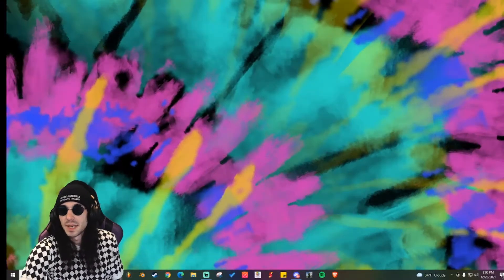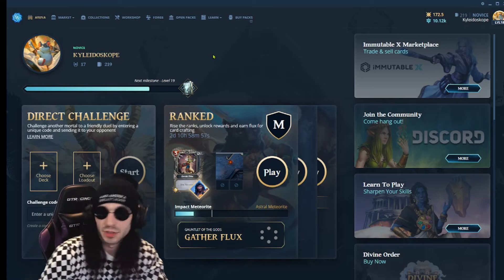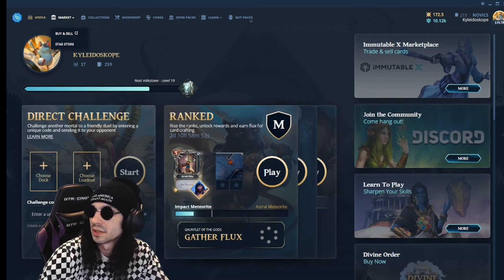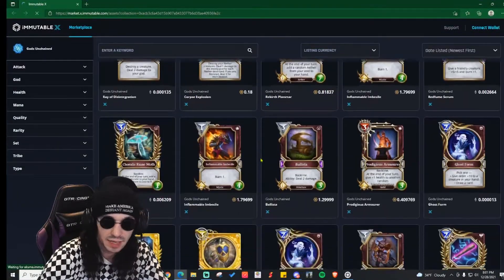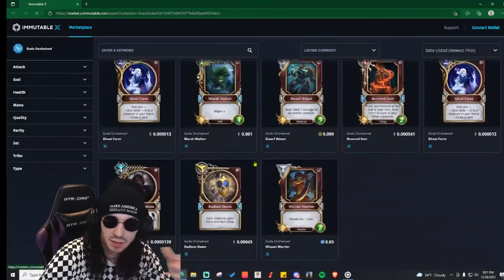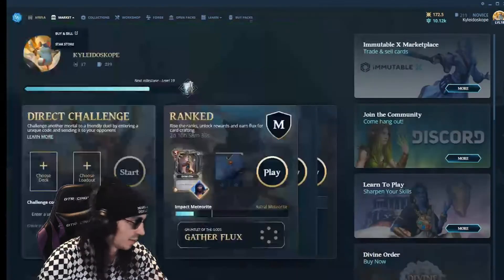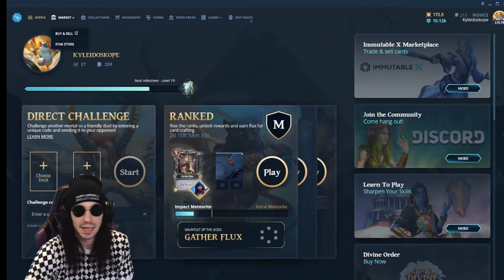This game is basically just like Magic: The Gathering. The marketplace lets you sell cards for Ethereum and a token — I think it's the Gods Unchained token. You can buy all these awesome cards here that do things in the game, very similar to Magic.